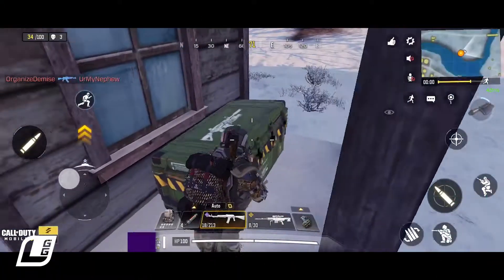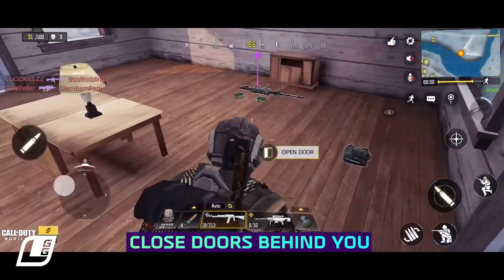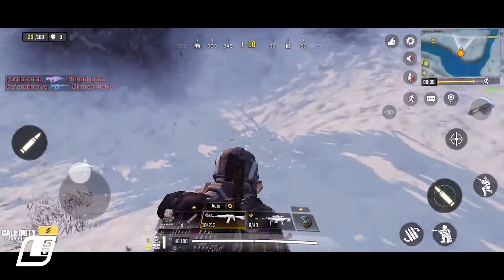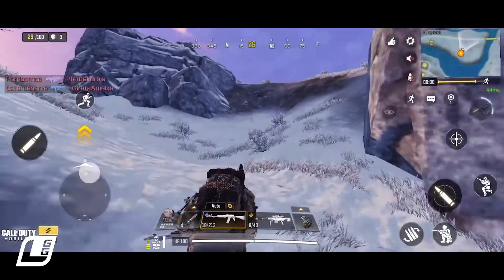If you're trying to get away or you think you're being followed, close doors behind you when you go into buildings. Most people don't think to look in buildings with closed doors. This gives you the perfect opportunity to escape and a better vantage point to get the drop on them.